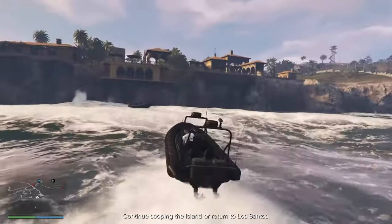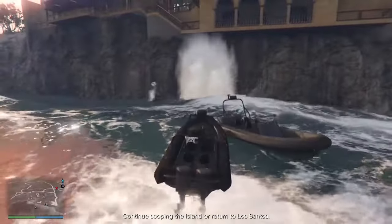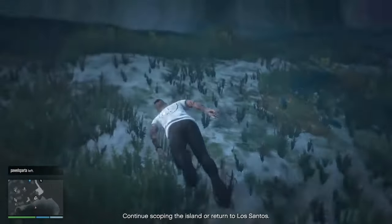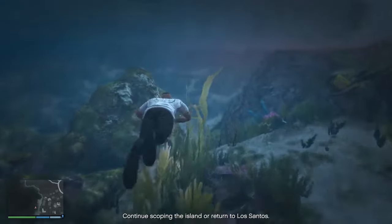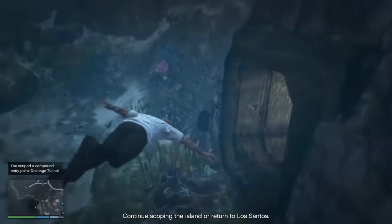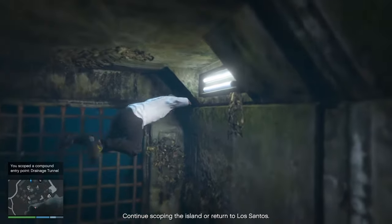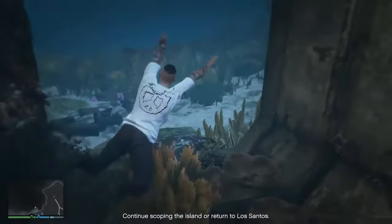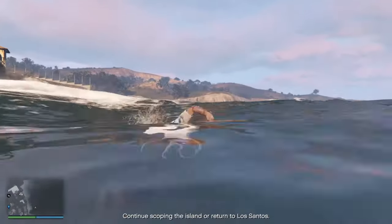This is another entrance to the base. I hope I find it first time without drowning. It's down here - you see that boat? It's behind it. You can see on the map there's a little entrance there. It must be some kind of drainage outlet. That's all you want to do - you want to come here. There you go.